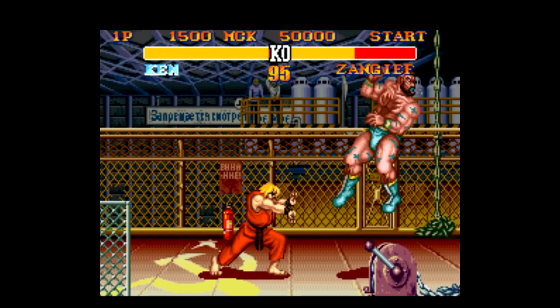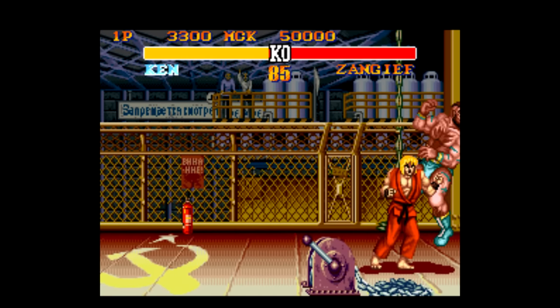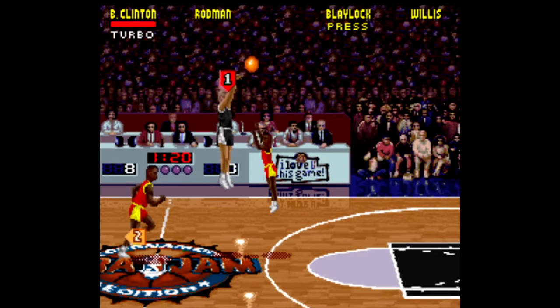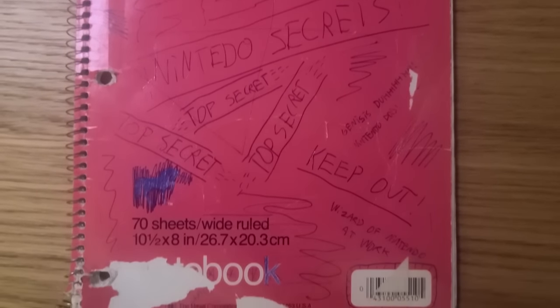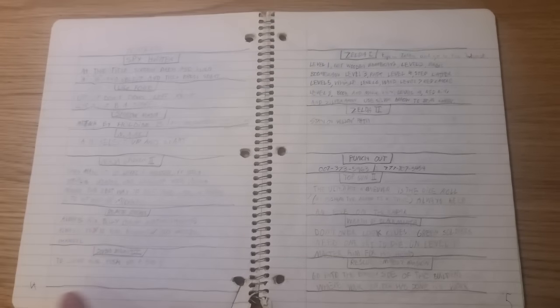If you grew up playing games in the 80s and 90s, then you love a good cheat code — whether it was the old Konami Code, something you learned from a friend that gave you infinite lives, a stage select, using the Game Genie and hoping your game wouldn't corrupt or crash. I still have the notebook I made in elementary school, which contains tons of passwords, cheats, tricks, and plenty of Genesis slander. 'Genesis, duh, Nintendo does.' That's about as clever as I would ever get in my life. It's been downhill ever since.